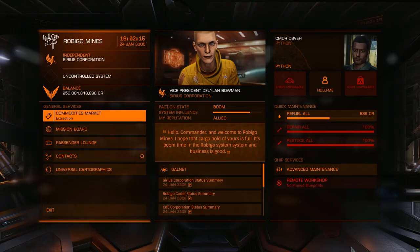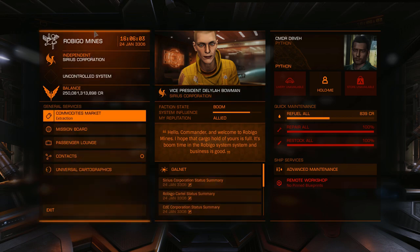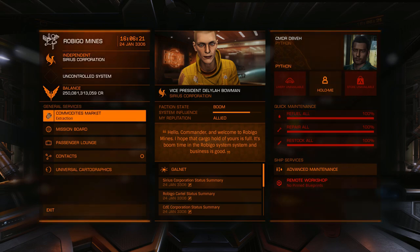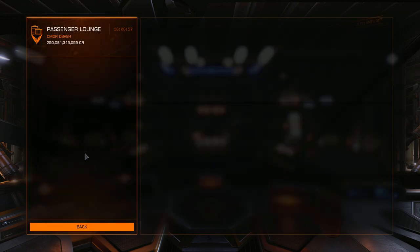Once you arrive at Robigo — probably Robigo Mines — go to Universal Cartographics, hand in your data to get allied status, then log off and back on to make sure it registers. Refuel, and you're ready to start taking missions.